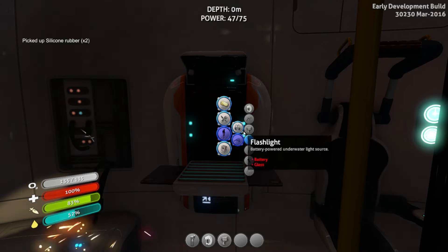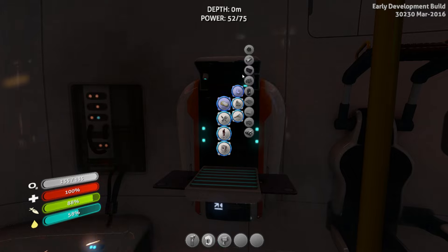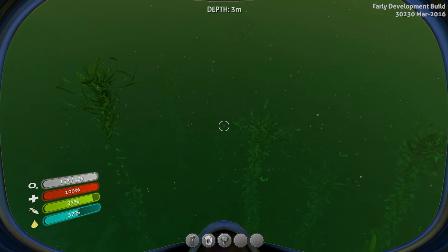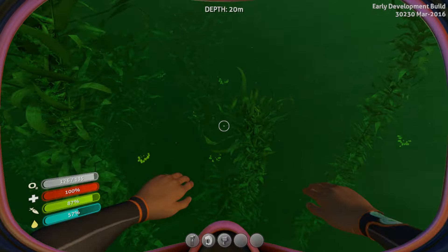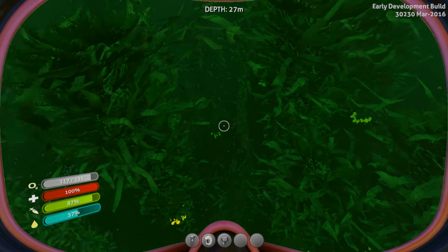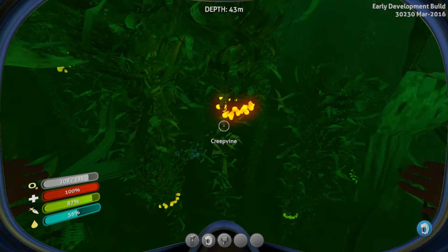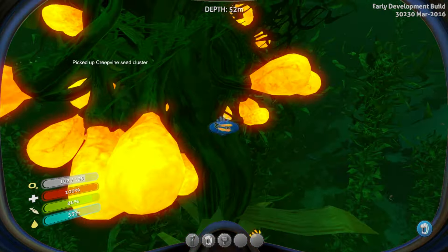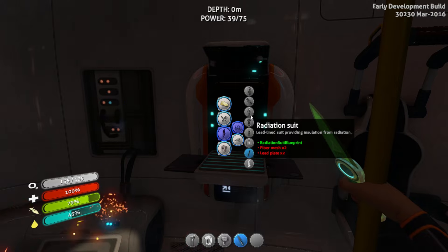To make the knife and fins you need silicon rubber. For silicon rubber — and this has changed since the previous patch before the farming update — you now need creepvine seed clusters. Before the update you needed quartz to make silicon, but now you need the seed clusters. Seed clusters come from the kelp forest biome. The kelp forest is easy to spot because of all the weeds, and it's also where you can encounter stalkers, which are aggressive and will attack you if you get within their range. The seed clusters are the yellow glowing things on the weeds and can be collected without any tool. It's advised to collect as many as your inventory space allows.